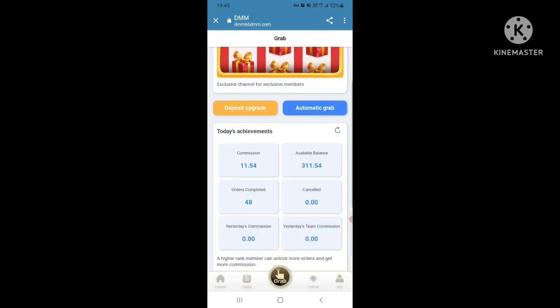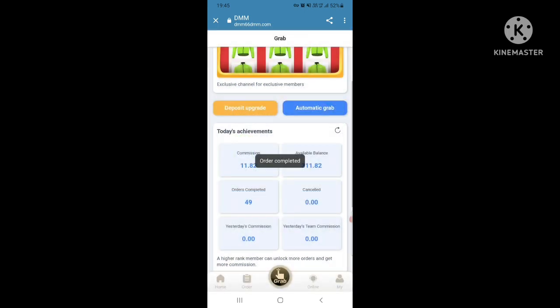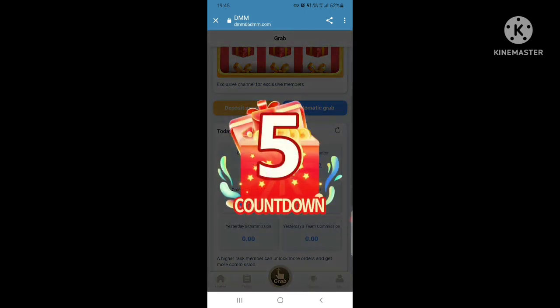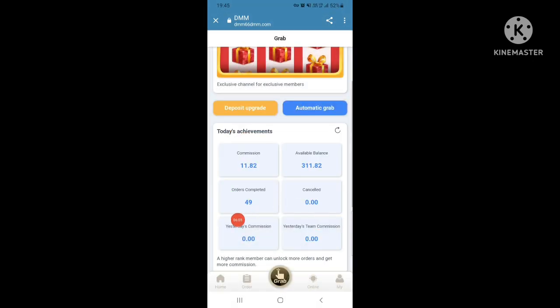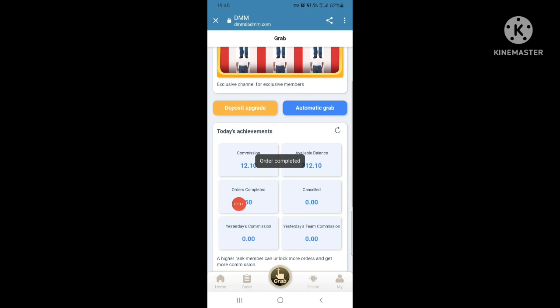This is the 49th order. You can see the commission and available balance. This is the 49th order, and this is the last 50th order. Order 50 completed, commission is 11.20, available balance is 312.10.